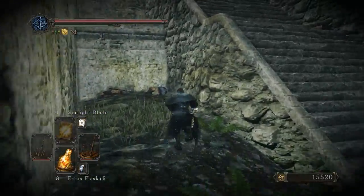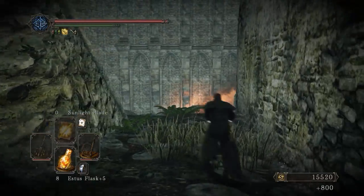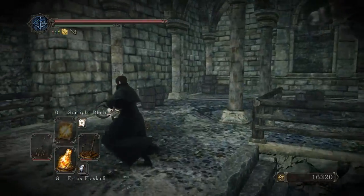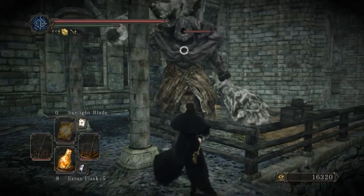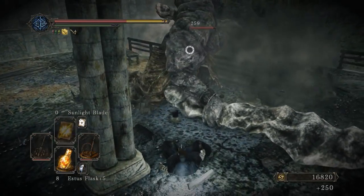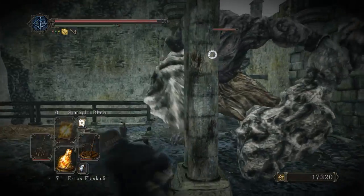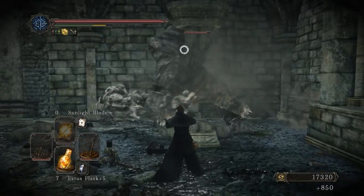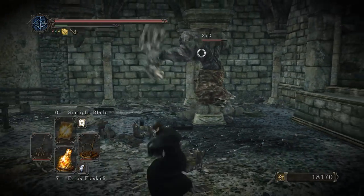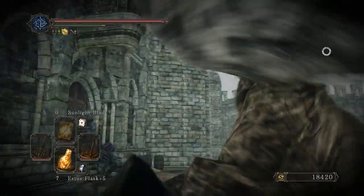Here is the only other tricky part of this giant memory - you have one of the big warrior guys up here and not a whole lot of room to fight in. At least the damage they do doesn't seem to have scaled up from when they were in the Black Gulch. I should probably be using the poison whip.